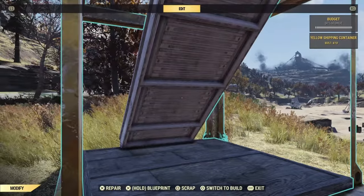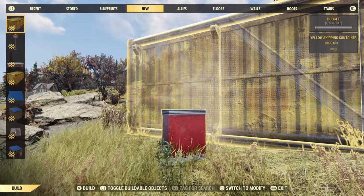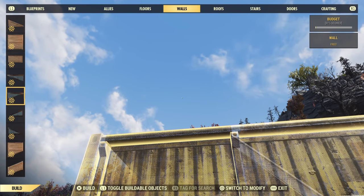Is this making any sense to you? Probably isn't. Right then, once you've got your stairs in, you've got to realise that you can't actually put a floor on them unless you destroy the shipping container that you've just repaired. So just go ahead and destroy that again. Simply, simply counterproductive.